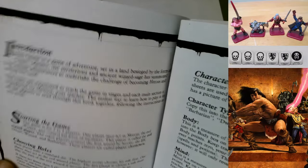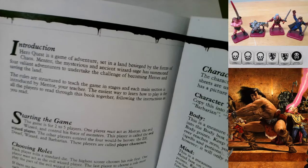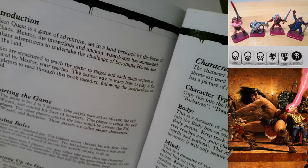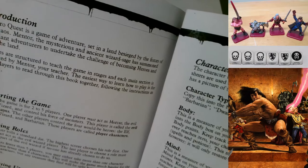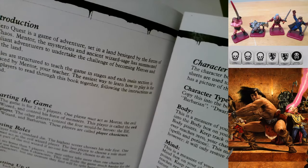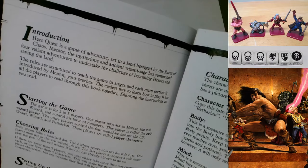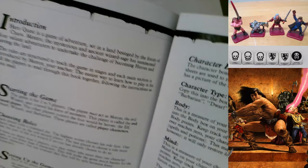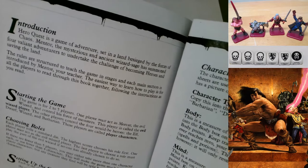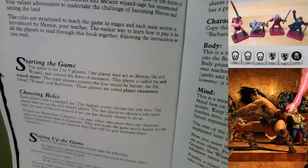Page 4 - Introduction: HeroQuest is a game of adventure set in a land besieged by the forces of chaos. Mentor, the mysterious and ancient wizard sage, has summoned four valiant adventurers to undertake the challenge of becoming heroes and saving the land. The rules are structured to teach the game in stages, introduced by Mentor. Starting the game: it's for two to five players. One player must act as Morcar the evil wizard, controlling his monsters - called the evil wizard player. The other players control the four heroes: elf, dwarf, wizard, and barbarian.